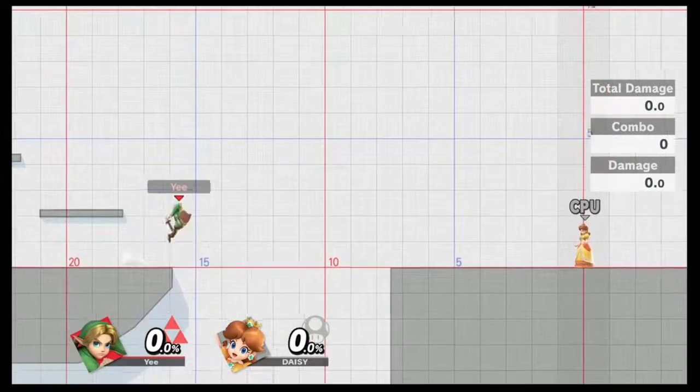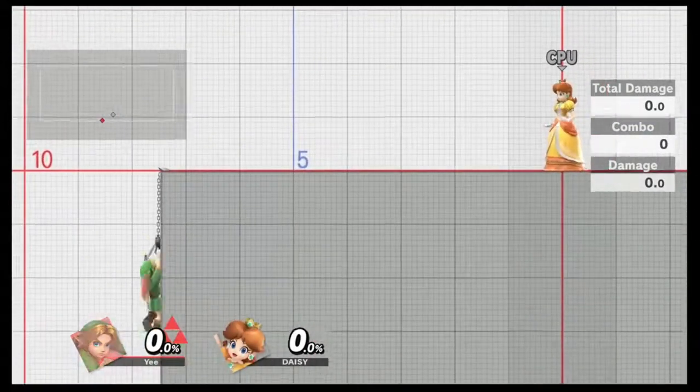It's pretty simple — just press grab and you can grab onto the ledge.